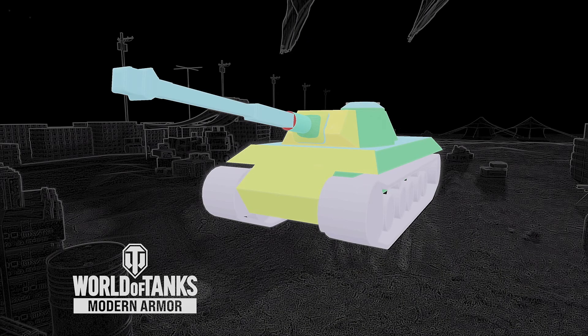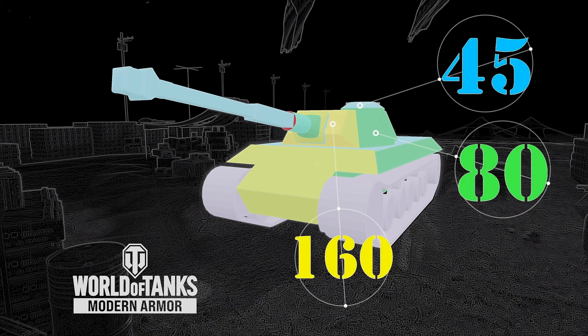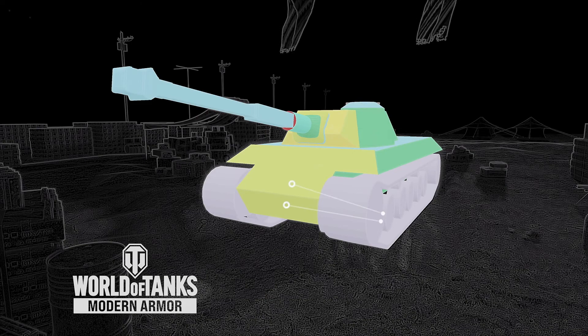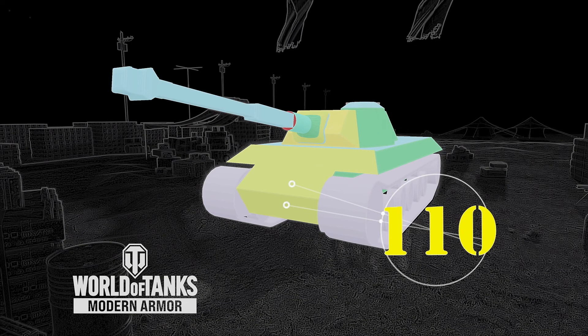The armor on this tank is pretty straightforward. The frontal turret armor thickness is between 45 and 160 millimeters. The frontal hull armor thickness is 110 millimeters on both upper and lower plates.